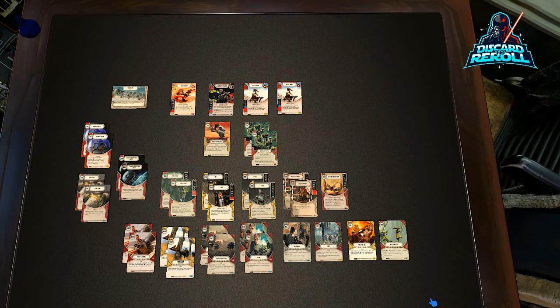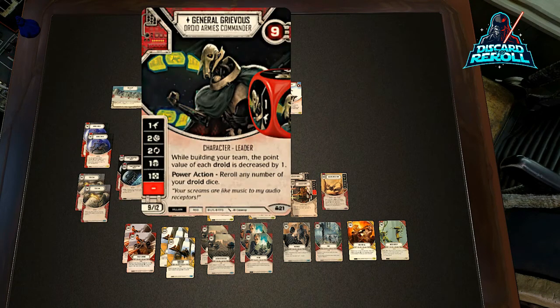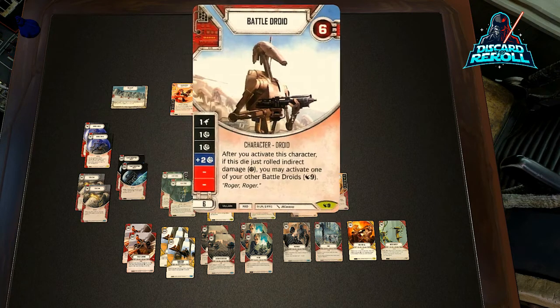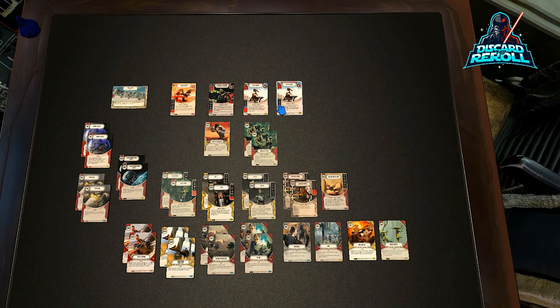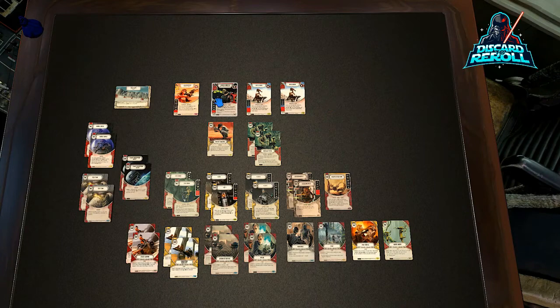Taking a look here at a deck that I have kind of put together — again, this one a little bit more on the competitive side, still tweaking a few things. Remains to be seen what the current meta will actually shake up to be. So this is what we're rolling out with: it's going to be single-die Aphra, single-die General Grievous from the Grievous starter deck, Battle Droid, Battle Droid — so those Battle Droids and Grievous Aphra.